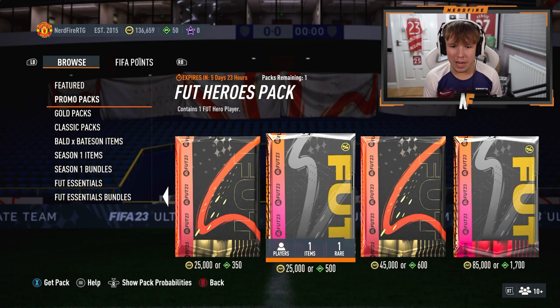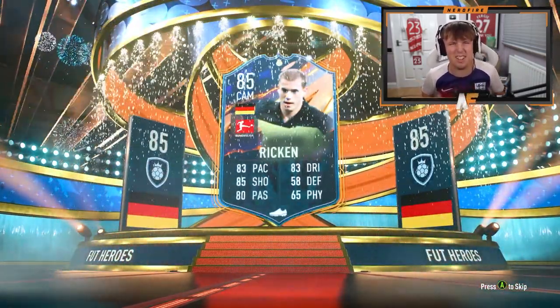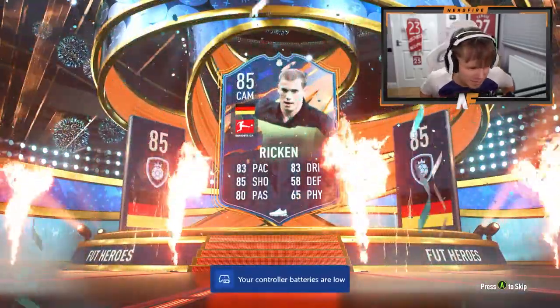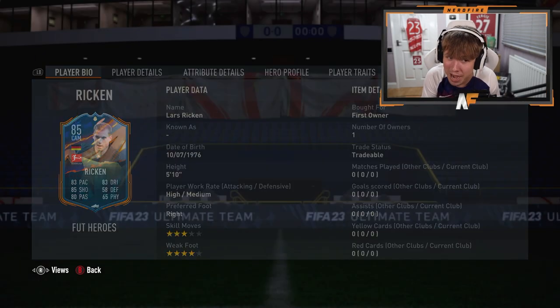We've got a Foot Heroes pack on the RTG now. I'm buying it with coins, we're going for it. It might not even be worth it. Please, something decent — I've spent coins. Rickon. We've got Rickon. It's fine. I didn't want anyone good on the RTG anyways, really. Could he go lengthy? Maybe. But it's not great.